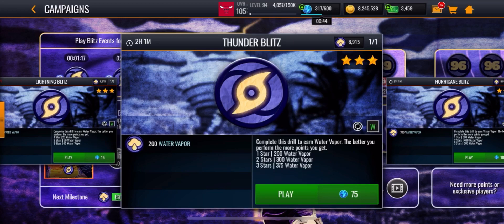This live event gives you around 750 points for 150 stamina. If you do season three times — which also adds up to 150 stamina — that's only 600 water vapor points. So stay away from season mode unless you're lazy. The live event is pretty easy to do; you just need to score like nine points by yourself, which is pretty easy.